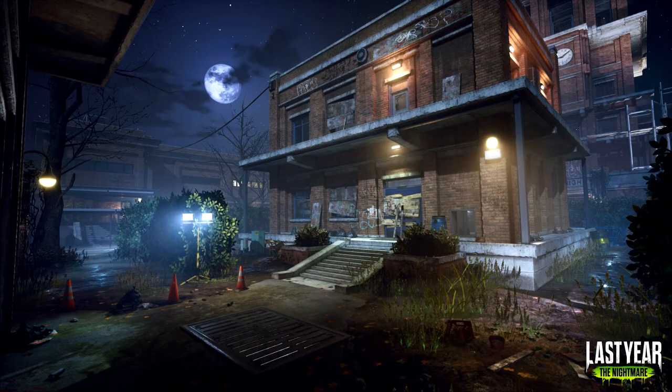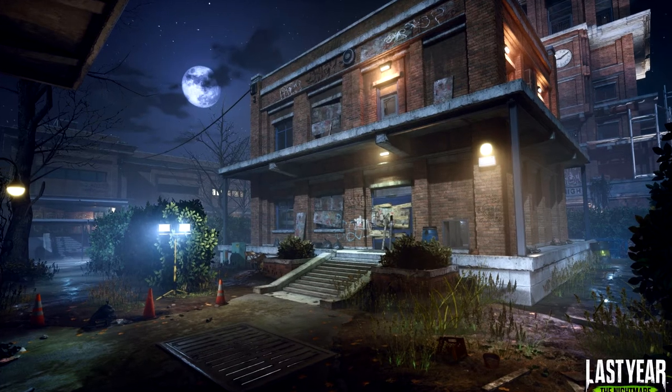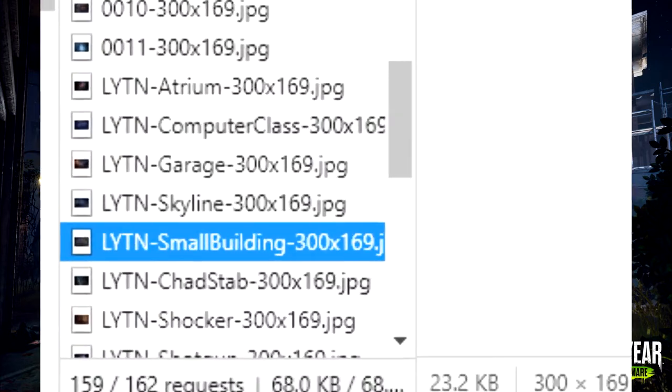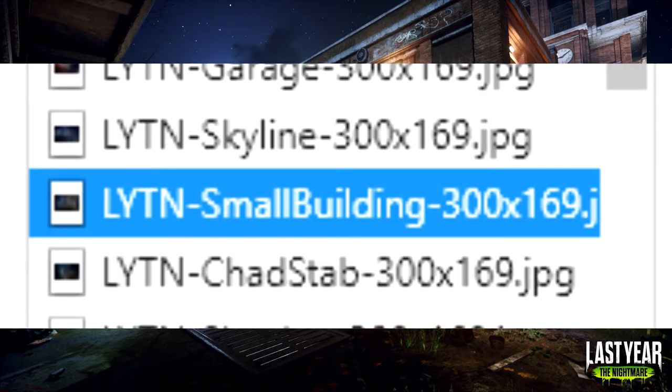We have this outside area that is in front of the school, where you can see the clock tower in the back, which means we're more than likely facing the front of it. On the website, this is labeled as 'small buildings,' which isn't very descriptive, so I'm not sure if we'll be able to go inside this building or if it'll play any kind of role, but I do have a theory that I'll talk about in a minute.